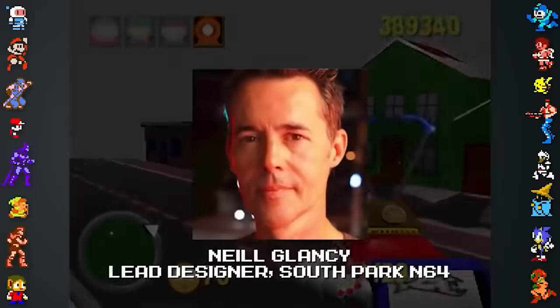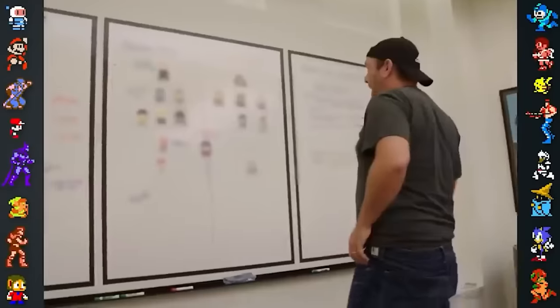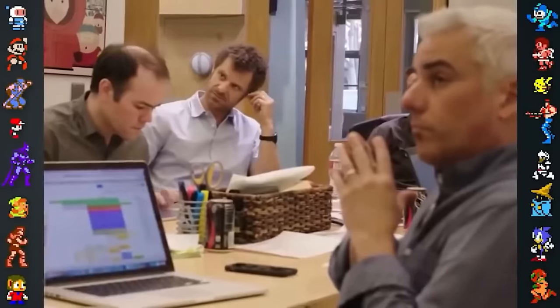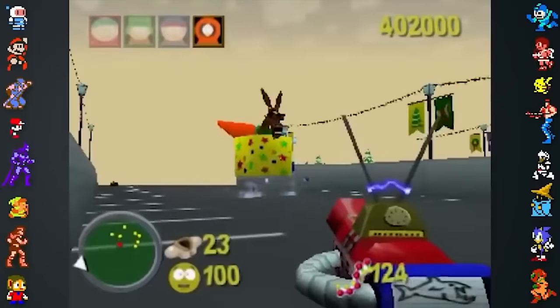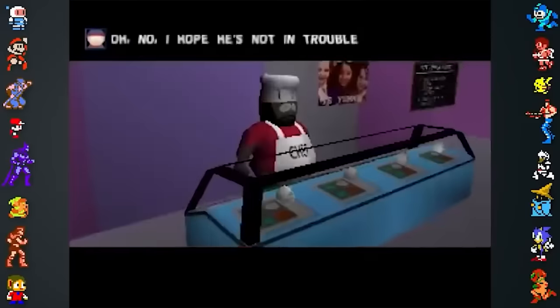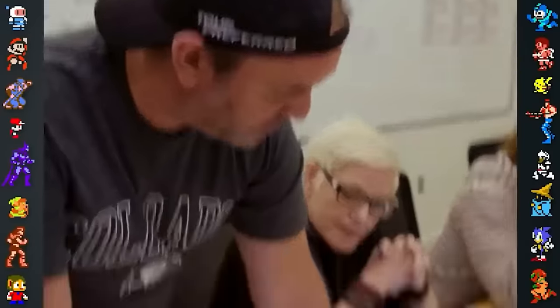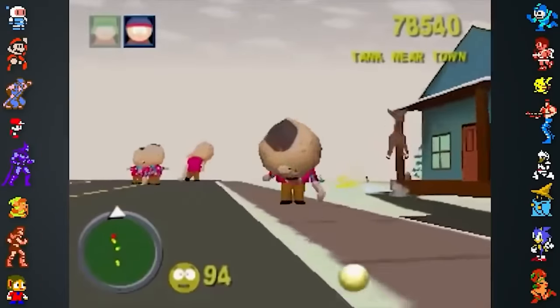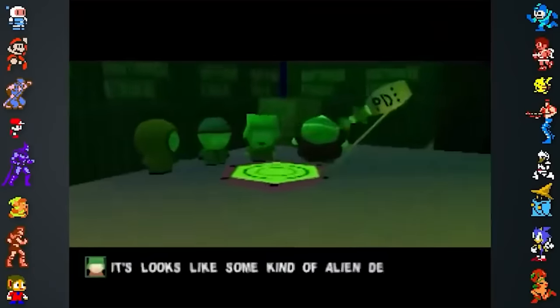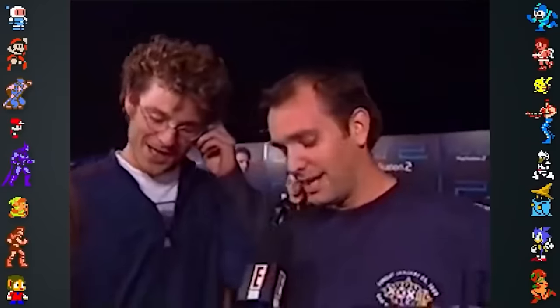Lead designer and project manager Neil Glancy would fly constantly between the development studio in Austin, Texas, Comedy Central in New York, and Matt and Trey in Los Angeles to get feedback on the game. According to Glancy, Matt and Trey were fairly involved with the game's development, giving feedback and contributing ideas as well as their voices to the game. However, Matt and Trey have insisted they had little to do with the production of any South Park games before The Stick of Truth. This could be an effort to distance themselves from the product, influenced by their negative experience with South Park games as a whole — a theory backed up by comments made by Trey Parker at the PlayStation 2 premiere that seemed to specifically lampoon South Park Rally.